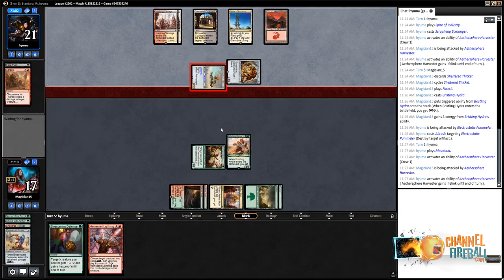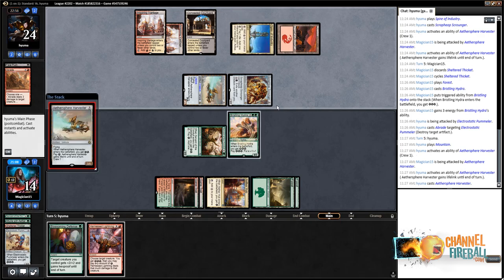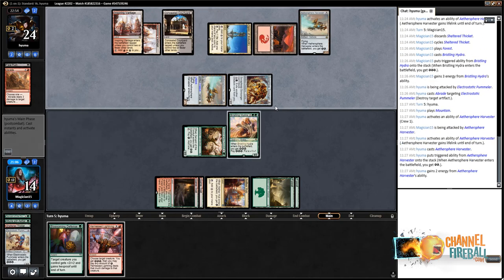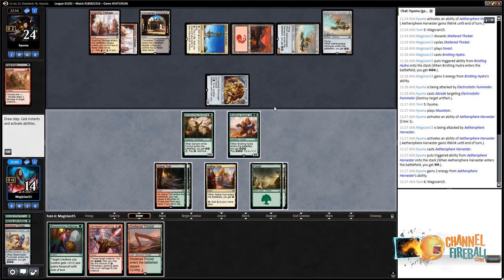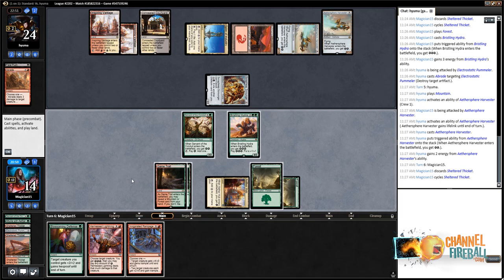Harness Lightning can take down something like a Harvester. Second Harvester appears. On our Sheltered Thicket draw — we'll cycle that. And there are our pump spells, which makes me feel even sillier for throwing away that damage. Now figuring out how many times to pump here, as we'll need some energy for Harness Lightning. Six or 24. If I pump to 9 it's 15; we could have 6 damage potentially next turn. We can blow up the vehicle that pumps with lifelink, assuming they don't have two creatures.